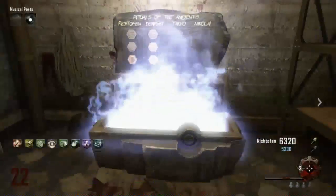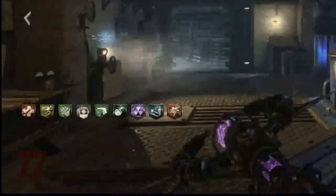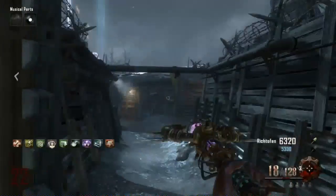Once you have all 8 perks, go use the reward box to get double tap. If you don't know how to get this, all you need to do is spend 30,000 points and then you can claim it from the reward box.